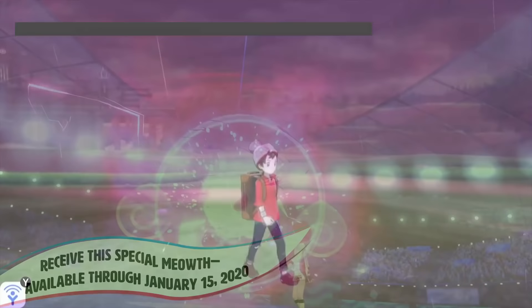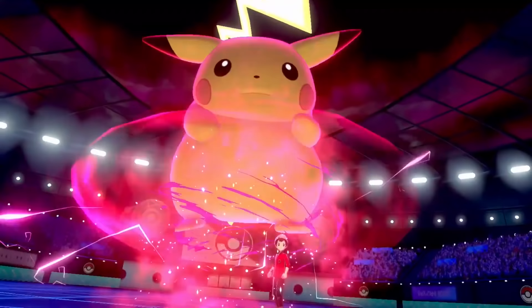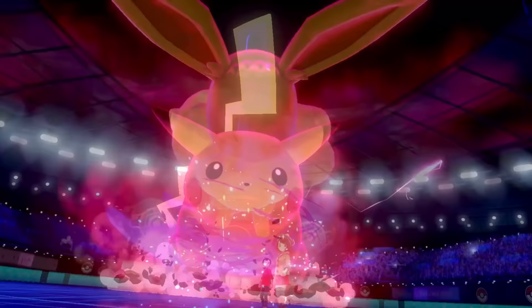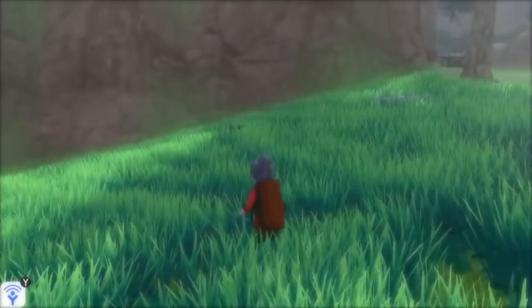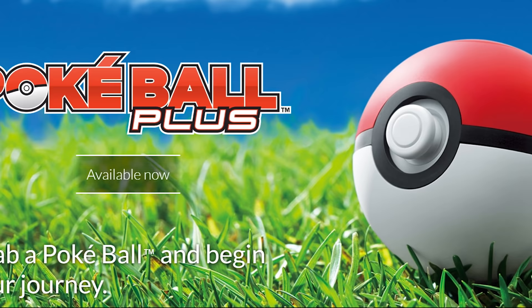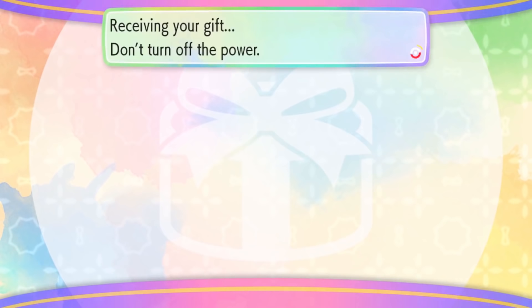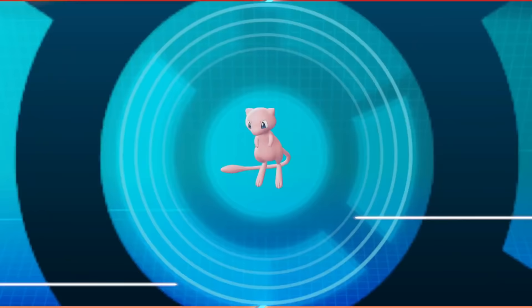As soon as Sword and Shield come out, if you know what you're doing, you'll be able to get four special event Pokémon right away. These Pokémon include the mythical Pokémon Mew, Gigantamax Pikachu, Gigantamax Eevee, and of course, Gigantamax Meowth the Long Cat. Obtaining Mew in-game is going to be basically the same way it was in Pokémon Let's Go Pikachu and Eevee. You'll need to have a brand new Poké Ball Plus accessory, and it'll be very easy to get Mew. All you'll need to do is go to the Mystery Gift option in-game, connect to your Poké Ball Plus, and then you'll be able to download the Mew into your game. It would be epic to start your adventure in Sword and Shield with a Mew, because I believe you could get this Pokémon pretty early.